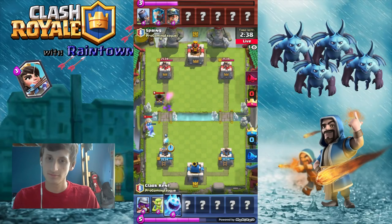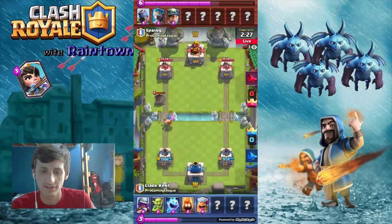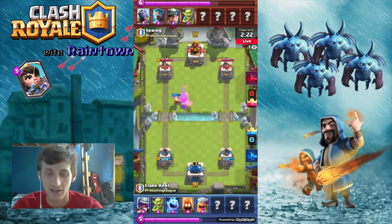We see Spring running a Mortar deck, which isn't too normal, but maybe he got some inspiration from Woody. That Mortar is going to actually lock onto the tower. Two hits — that Lumberjack is going to take care of it, go onto the tower, encounters those goblins, and will probably get no hits on the tower.